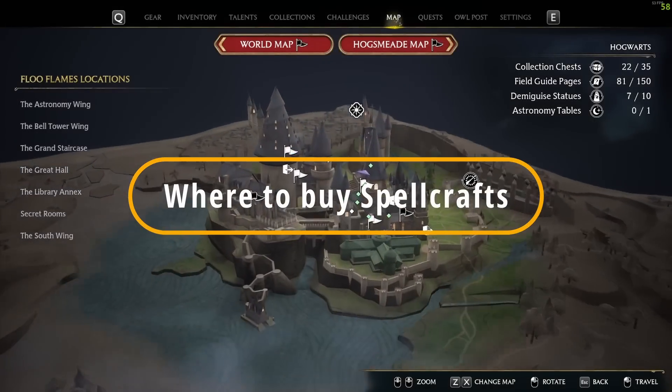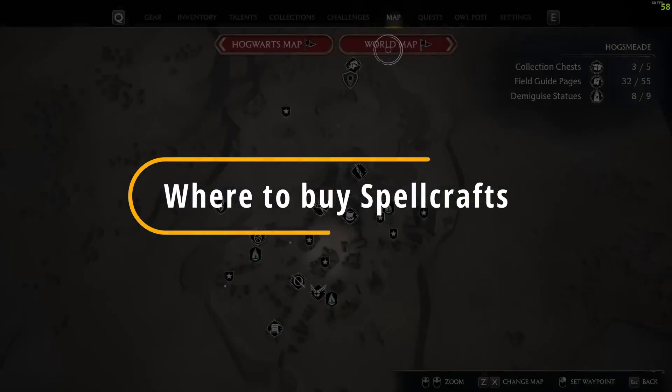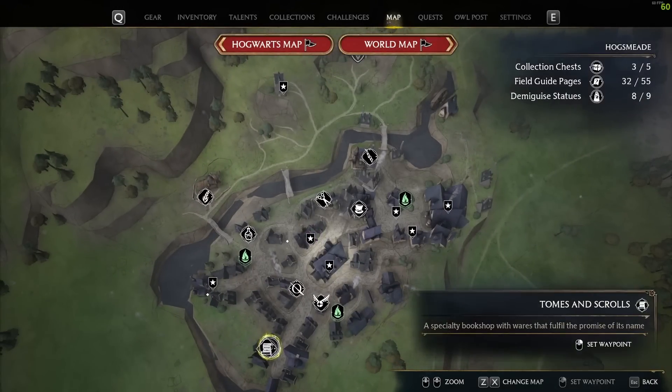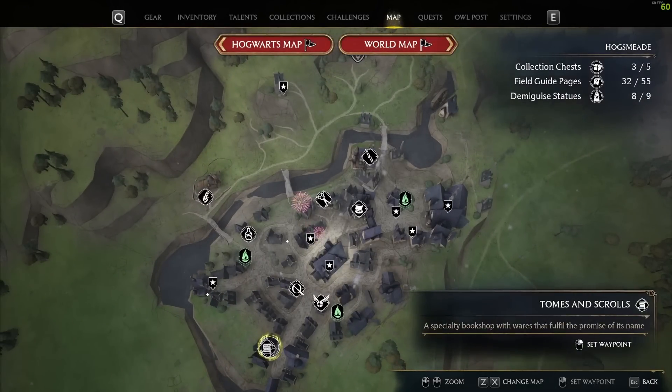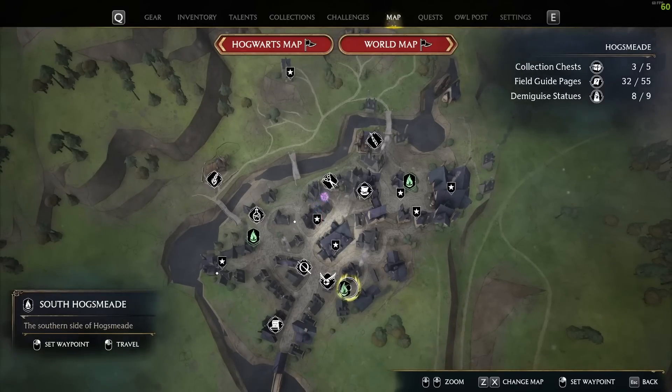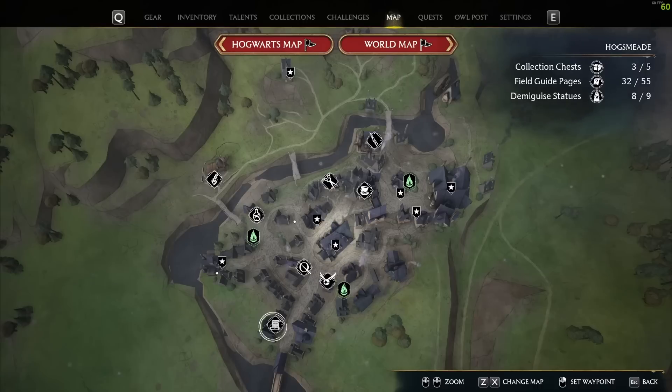The way you will actually get these spellcrafts is by making your way over to Hogsmeade, specifically to the Tomes and Scrolls shop in the bottom south area of Hogsmeade. The fastest way to get there is by going to the south Hogsmeade floo flame and then traveling down to the shop where you'll be able to purchase all of these.